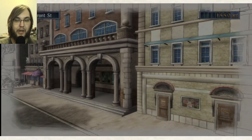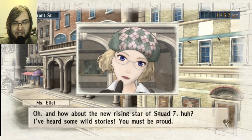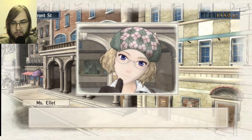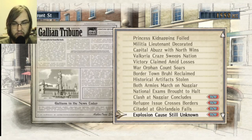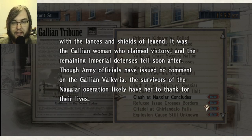I'll go read the writing on the wall — I want to do it on camera. About the new rising star of Squad 7. Morning the 28th brought news of the Gallian Force victory at Nagyar. The figures are unclear — it's safe to say this win came with significant cost of Gallian lives, but with Imperial casualties to match. The cost might have been greater had a second Valkyria not emerged in the Gallian Force. In a duel fought with lances and shields of legend, it was the Gallian woman who claimed victory, and the Imperial defenses fell after.